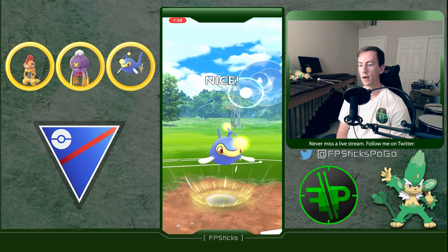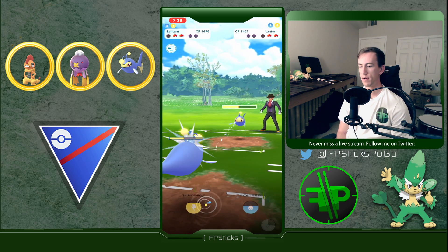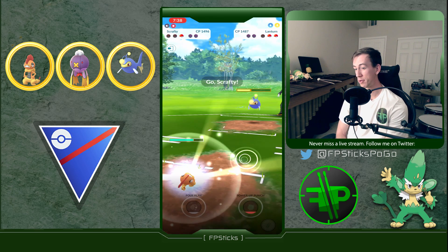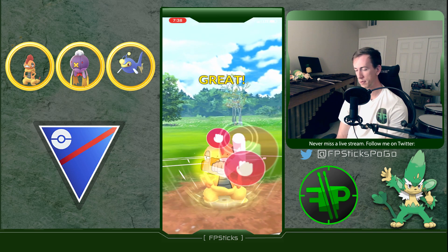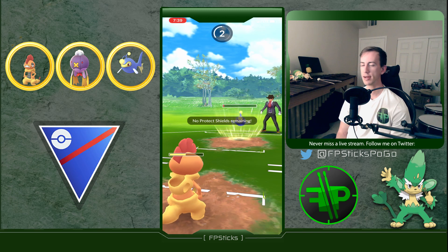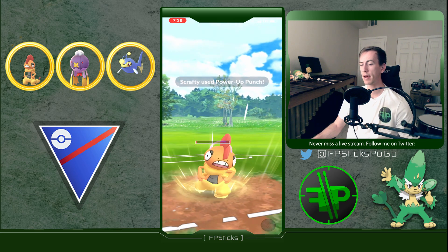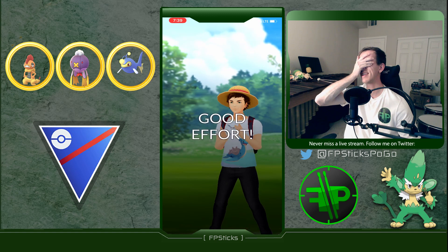It's a Water Gun Lanturn in the back - Hydro Pump is resisted here, but Thunderbolt hits for neutral. Kimley recognizes Thunderbolt is the way to go on the second charge move. The opposing Lanturn might get to a Thunderbolt - does a nice chunk. The power punch won't take out Scrafty though. Going for the Power Up Punch - could have made it to Foul Play. Able to counter down the Cresselia, then the Water Gun from the opposing Lanturn takes it out. Good game - very close.